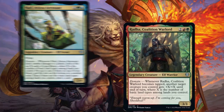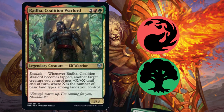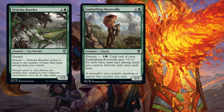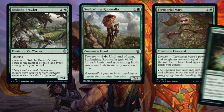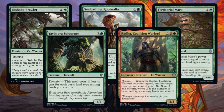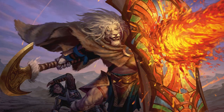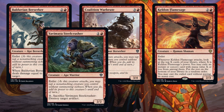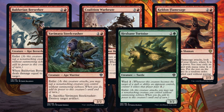For Red-Green, it's all about the intersection between Domain and Enlist. You can use the domain on cards like Nishoba Brawler, Sunbathing Root Walla, Territorial Marrow, Yavamaya Sojourner, and Radha to make those creatures massive, then enlist them onto a creature like Balduvian Berserker, Coalition War Brute, Keldon Flamesage, Yavamaya Steelcrusher, or Hexbane Tortoise, to create colossal creatures that must be blocked.